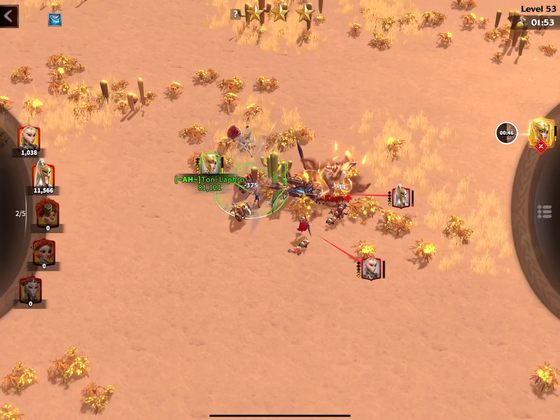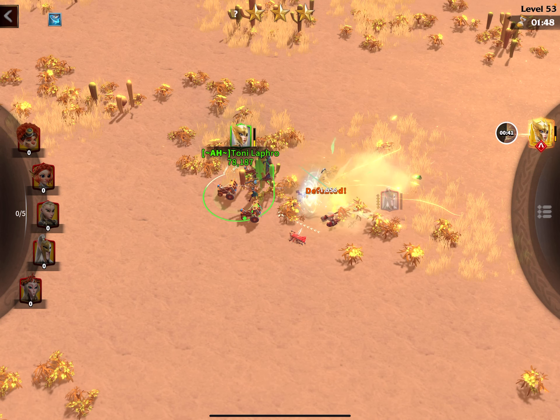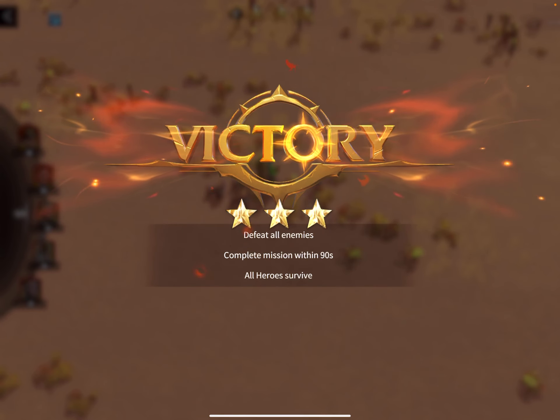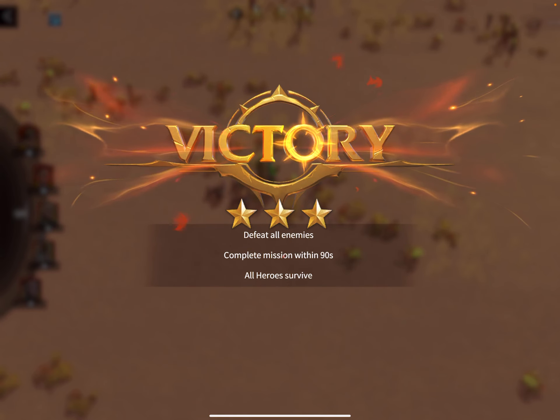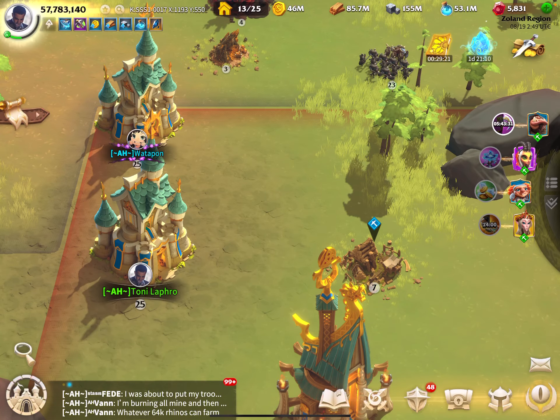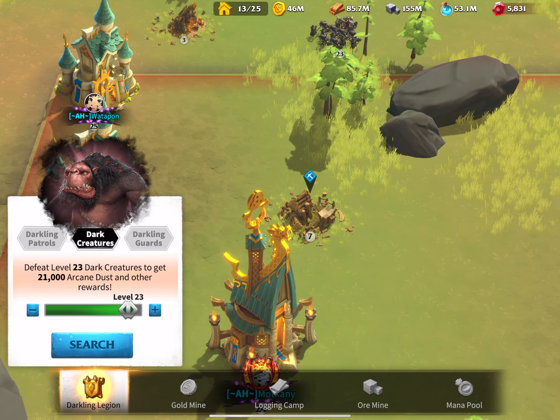I'll stop this Dragon Trail test now. Testing in the Dragon Trail is more about getting a feeling for the artifact and how it works, but if you want to really see something meaningful, you should go to the battlefield and do some fights with the highest dark creatures or darkling patrols which you can beat. I prefer dark creatures because I can get arcane dust. Since we're back in Zone 1, the highest I can choose is level 23.